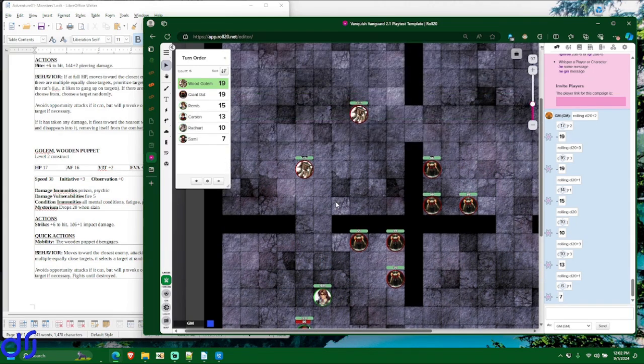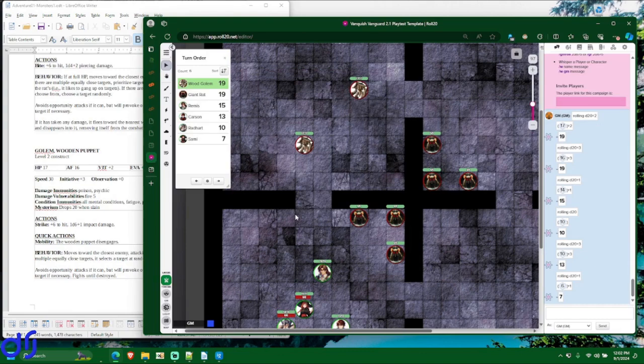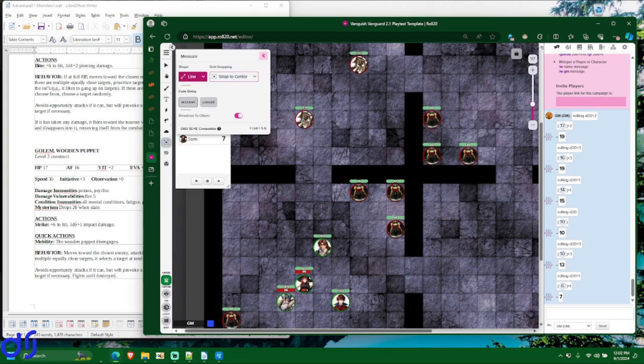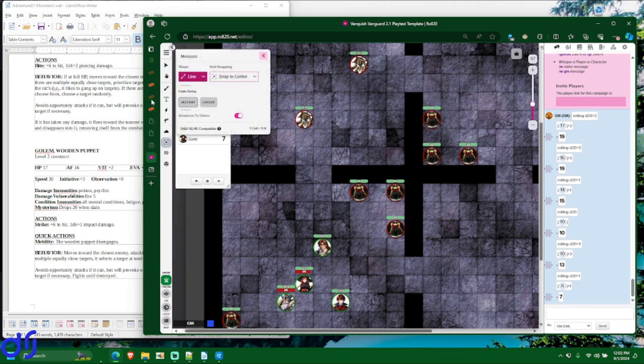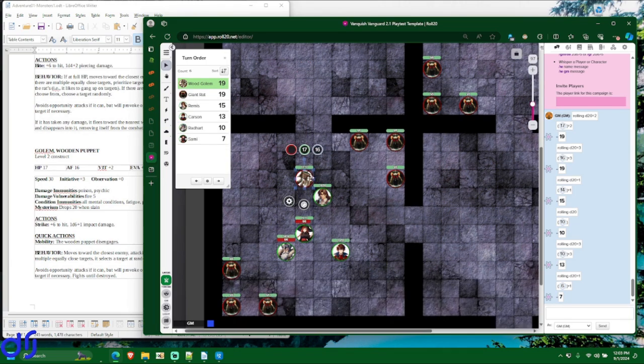That's the quick overview on opportunity attacks. That was just for demonstration, because there's no reason for the wood golems to provoke opportunity attacks on their first turn. They each have a speed of 30 feet, and each square is 5 feet — so you can move six squares with a 30-foot move speed. This golem is going to move six squares toward Remis. That takes one move action.